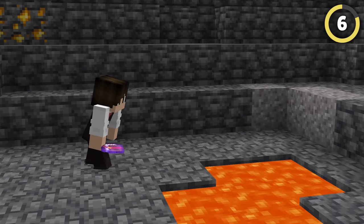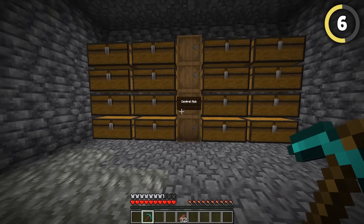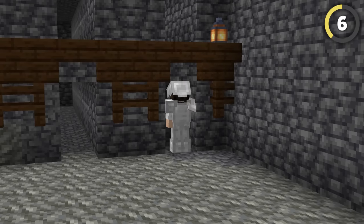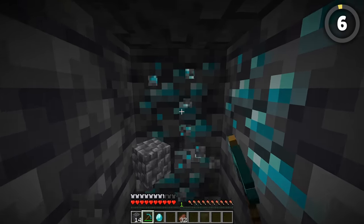Pros love efficiency, and if your pick doesn't have Mending or Unbreaking, they'll love it too. Have a central hub with your chest where you start mining from, then mine out in branches three blocks apart from each other. Most veins are big enough that those branches will expose them as you mine.